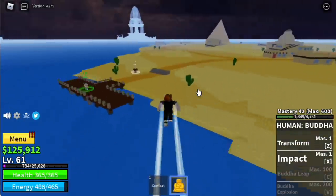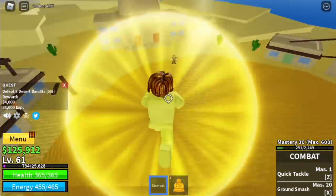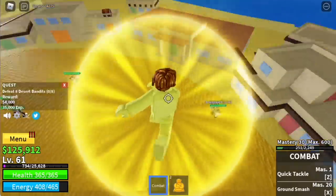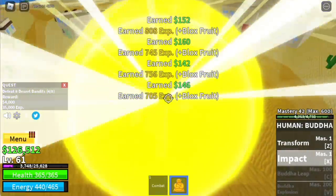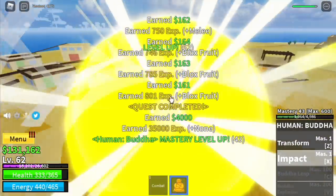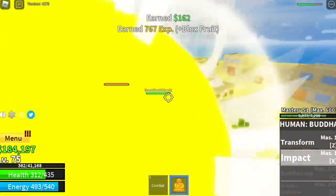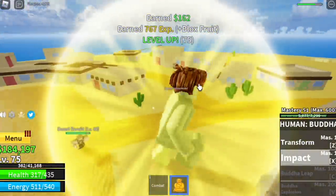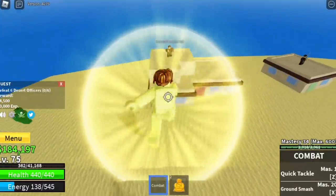There is no mini boss here, but we're gonna start with the Desert Bandits. You need to defeat 8 — lure 4, then punch them until you defeat them. Two sets for one quest. The goal here is to reach level 75. After that, you can proceed to the Desert Officers — you just need to defeat 6, lure 4 at a time.